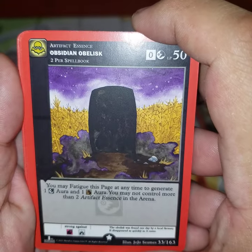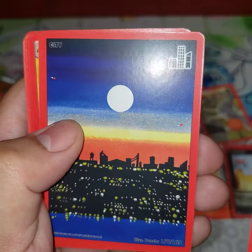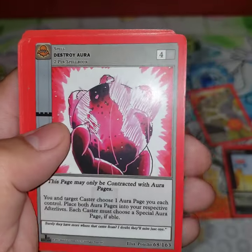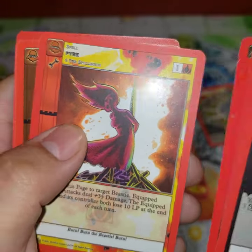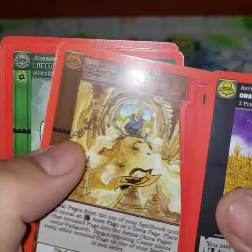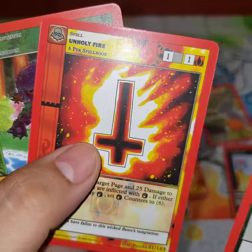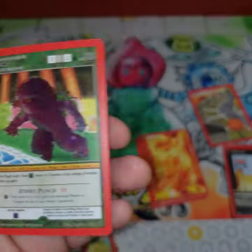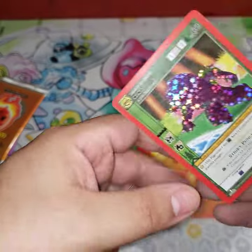One, two, three, four: Obsidian Obelisk, Nameless token, City Terror, Light Aura, Destroy Aura, Napa Rebos Fire, Evanston station, Bursting Ceilings, Exquisite Stew, and another reverse holo Momo. Dude I don't think I've pulled any full hollows — that is crazy.